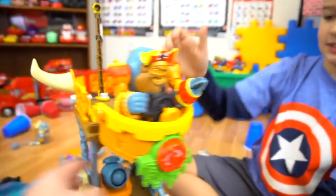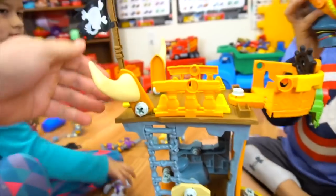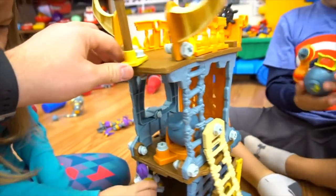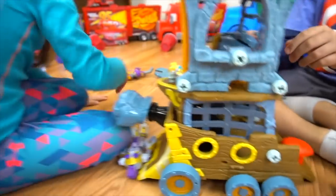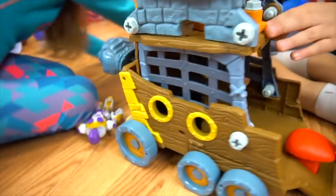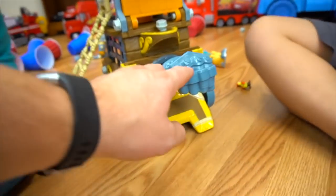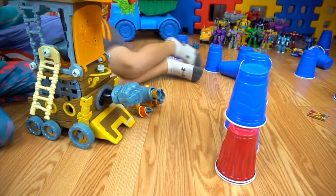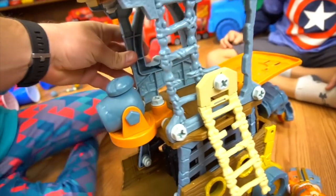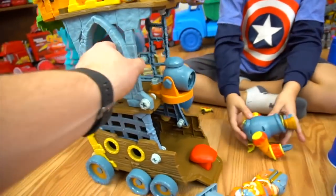Here's the Wreck and Roller with Captain Cannon Blast. You can build the castle however you want — put the ladder in a different spot, horns in a different spot, or take the cage off and put it on the ground. Let's shoot some things: fire the hammer fist, and here's another cannon on the other side — fire!